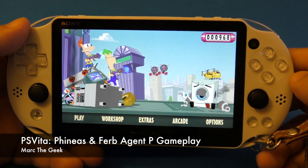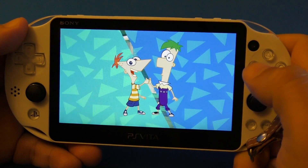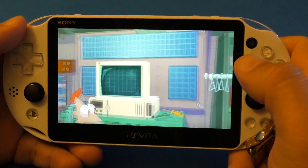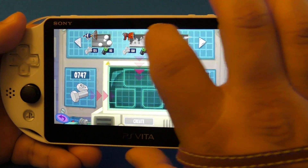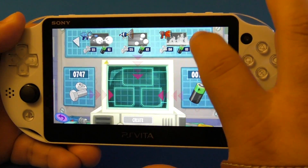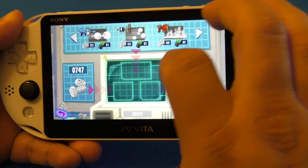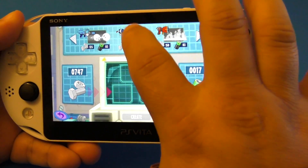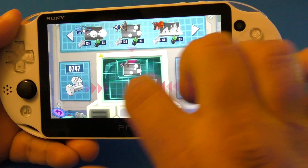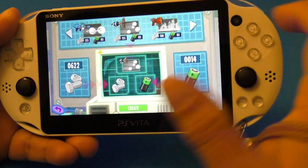Hey guys, here with another video of Phineas and Ferb on the PlayStation Vita. Let's go ahead to the workshop so I can create a weapon. I already unlocked a couple weapons that I can create. I just drag it here — batteries, parts, and create.